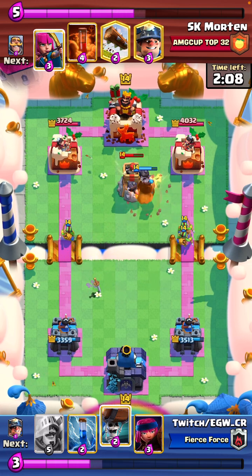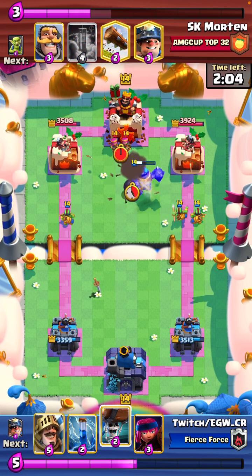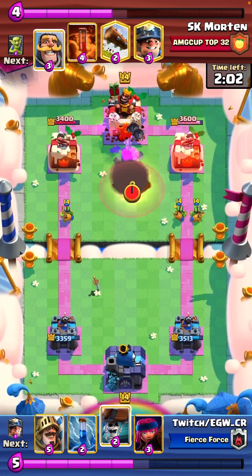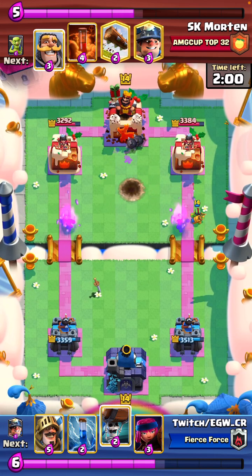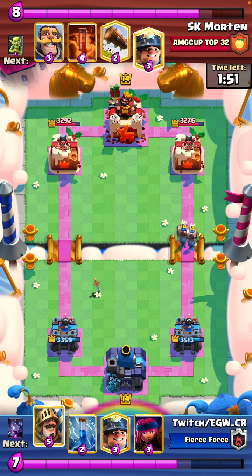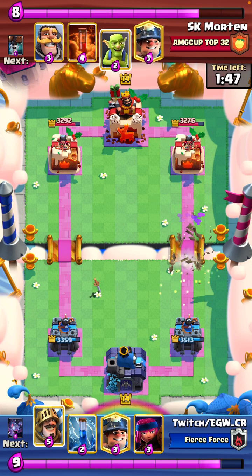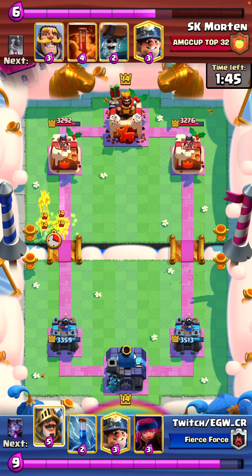And then we also go for some wallbreakers. The archers are so broken they killed the MK before we could even get to King Tower. So I was actually quite lucky. Because this is where we can use the firecracker at some point when we're going to get a lot of value. Maybe he takes King Tower, maybe not. But either way, if he doesn't have it up early, it's always good.